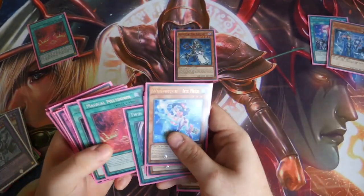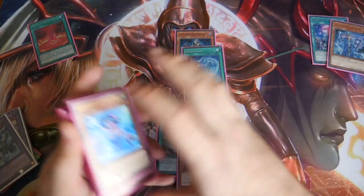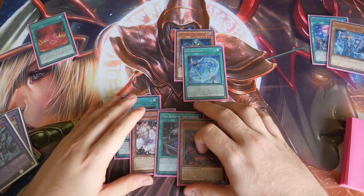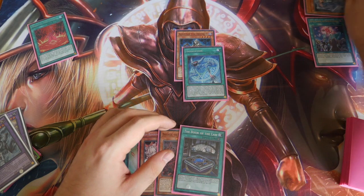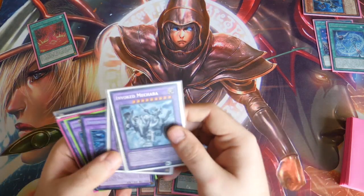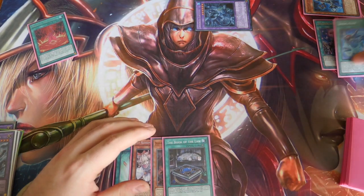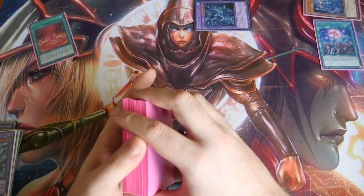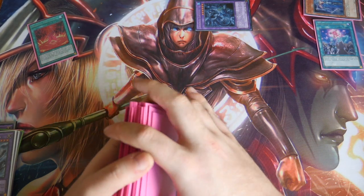Normal summon our Alistair. Alistair then searches us out an Invocation. We then activate our Invocation. At this point, I would personally rather hold on to certain cards and just go banish the Spellbook, banish the Alistair, send Invocation, and special summon out our Coitus. We can then use Invocation to spin that back, add Alistair back to hand, and we have two options: if we think our opponent's going to do something crazy first turn, turn Coitus into Mech Bar right away.